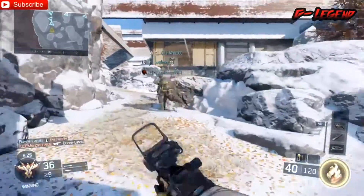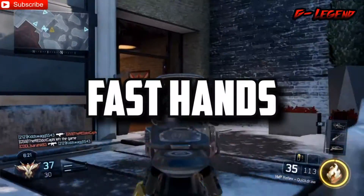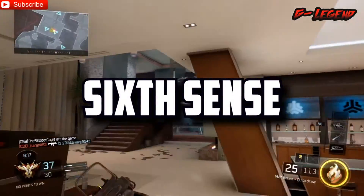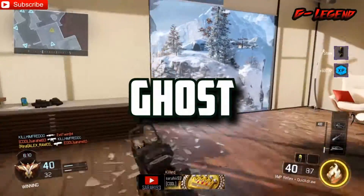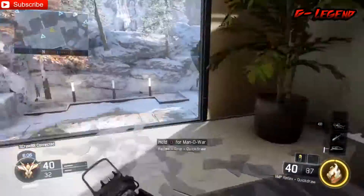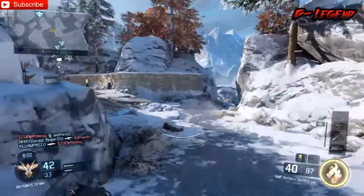For your perks, I want you guys to run fast hands — it's a big one and it works hand in hand with quick draw. Then six sense, because you'll know where everybody is without actually needing to see them. And then ghost, so that people cannot see you on their radar. Those are the perks I recommend, though maybe you guys know better ones you like more.